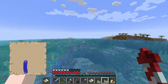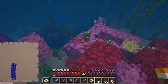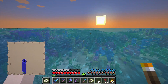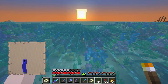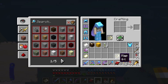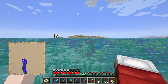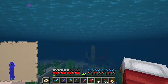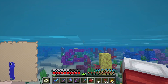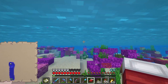I found the coral reef — that means we can get some sea pickles! It's honestly not that far away from our base, especially since we have an elytra now. I'll just gather a bunch of sea pickles and if I need to come back it's not really going to be a big problem. And actually right past this coral reef is the desert. Just a quick flight and we're at the coral reef and a desert.